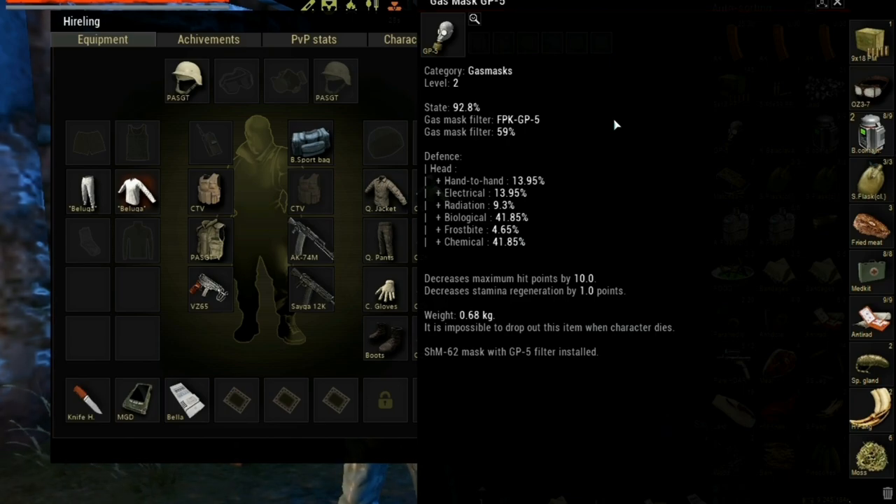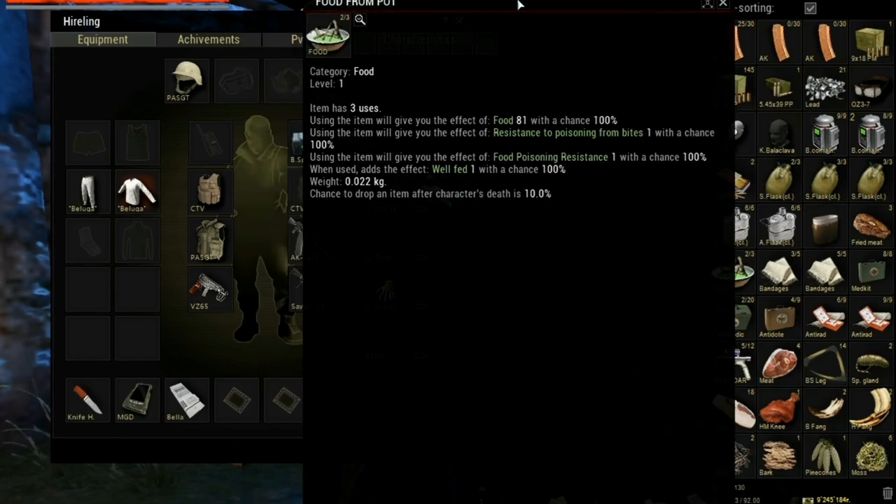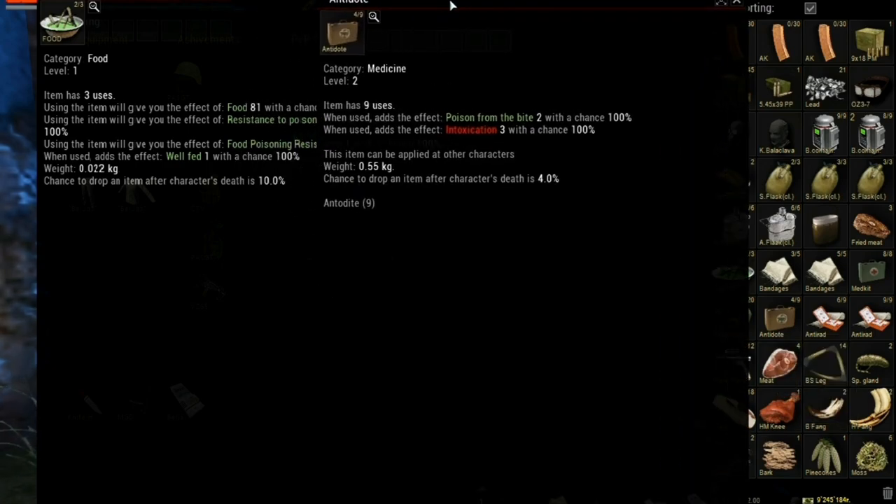The third things are medical supplies against poisoning like antidote and food from pot. You can cook such food yourself. One of the useful recipes will be in the video description tab. You will need also anti-rad. A lot of anomalies cause radiation disease, so be sure you have plenty of this in stock.